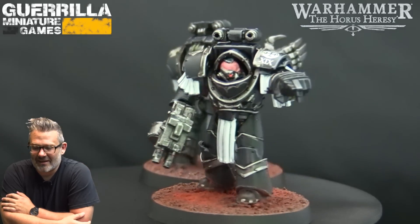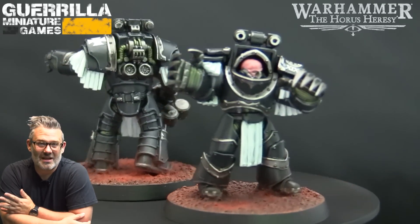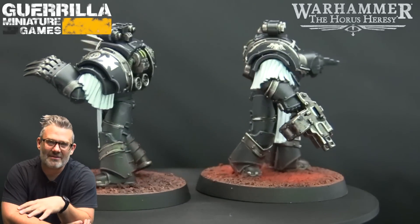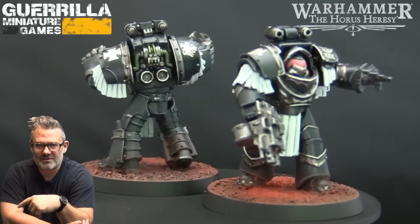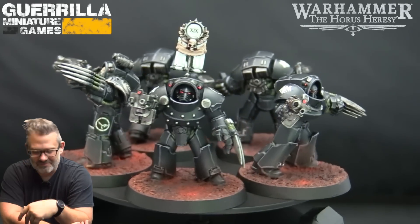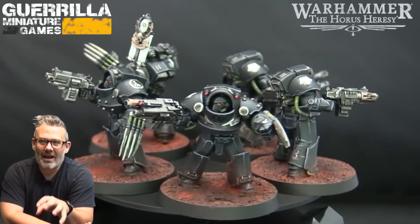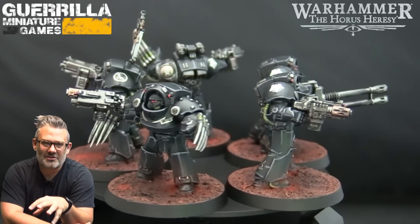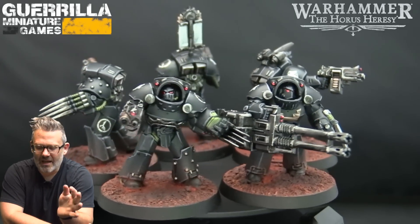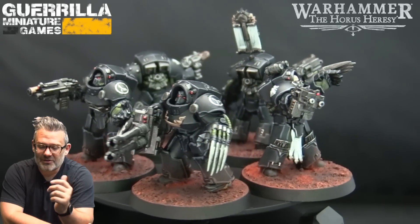After I painted those and painted my commander, I thought, well, if these are going to be Deliverers, now my Cataphractii — I should have some actual Terminators. The thing is that because the Cataphractii are heavy, they can't benefit from the Talons rule in the Raven Guard legion. So I wanted to have a unit of Tartaros Terminators, which I converted as well. I did a five-man squad of Tartaros, so I have a Terminator squad that can actually benefit from the Infiltrate rules which all of the Raven Guard get, as long as they're not heavy. And I gave them all Dark Talons.